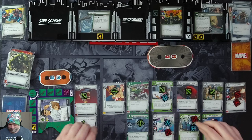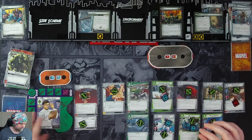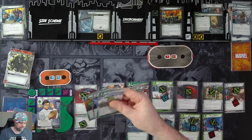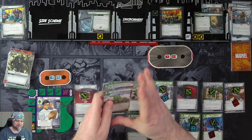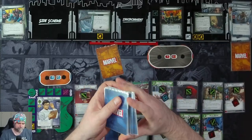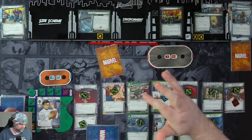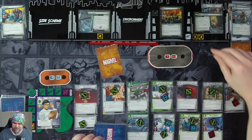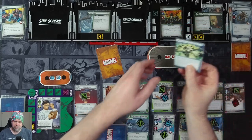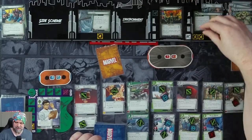I can't believe I'm still in this. Get five cards: Suborbital Leap, Assess the Situation, Thunderclap, Unstoppable Force, and Med Team. Villain's turn — we get a threat on the main scheme. Hela is going to scheme for two plus three, four, taking her up to 13. Get another encounter card.